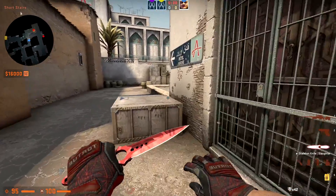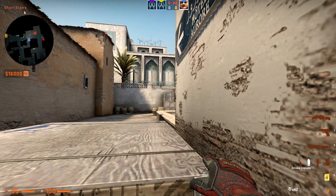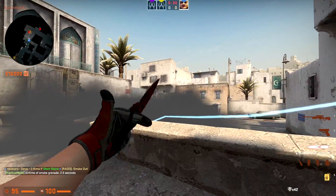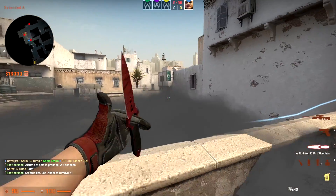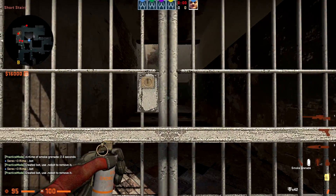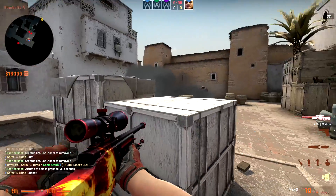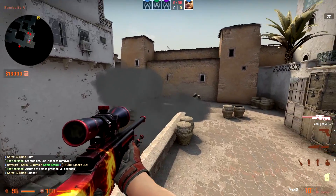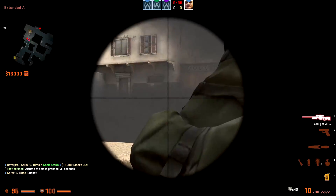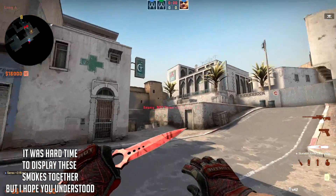In combination with the previous smoke, a lot of pro teams use these two smokes together for executes. For the second smoke, come over here, pre-aim like this, and right-plus-left-click throw — the smoke lands on the box and creates a cloud. Placing one bot on site and one on car: if anyone's playing site and you're crouching down pushing, it's hard for them to see you. If someone's playing car, it's also hard for them to see the pusher. With a rifle, once again, there's no chance for them.